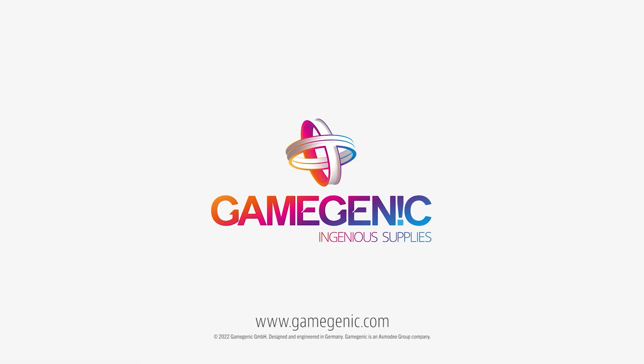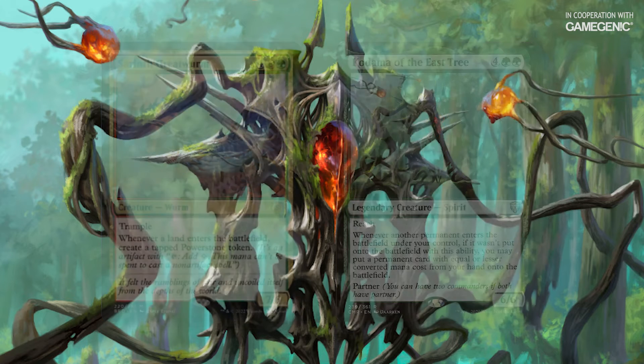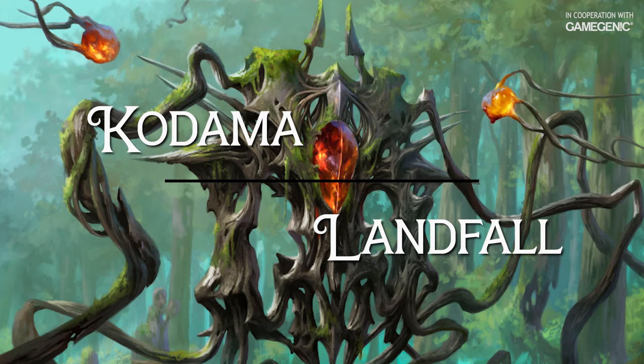Play Gruul Turf and trigger the Great Worm. Make 100,000 tapped Power Stone tokens. Good game? This might be what you hear when the game ends, but what's actually going on behind the scenes? Welcome back to Better Know a Combo, brought to you by the Spike Feeders and Game Genic.